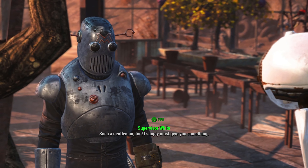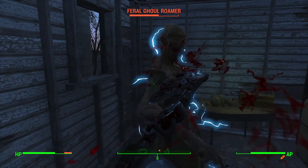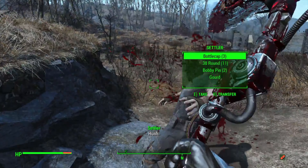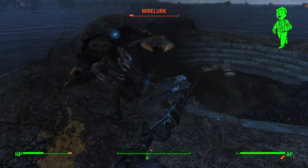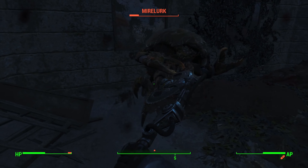First we go to Grey Garden, a cool greenhouse run by Mr. Handies. Supervisor White says the water is awful so we head to the water plant, electrocute some Mirelurks, flip all the switches, and report back to gain the settlement. We also clear out Sunshine Tidings and watch Professor Goodfeels explode — feels good. We also gain more settlements by clearing them out — a quick and easy approach.